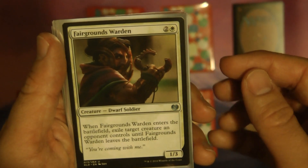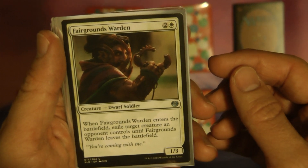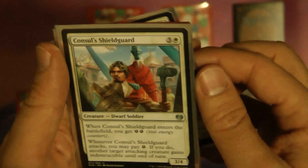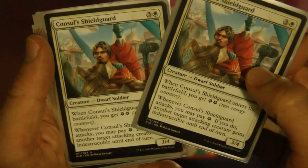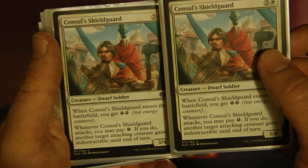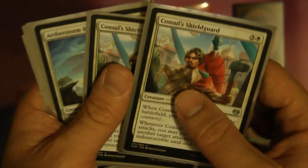Fairgrounds Warden — that's a good card to at least exile something; you can get it out reasonably cheaply and lock something down. Thriving Ibis — mainly just to get energy. Consul's Shieldguard — you get energy and can also make something else unblockable. Actually one time when I had both out, I made each of them unblockable — they targeted each other, which was kind of funny.